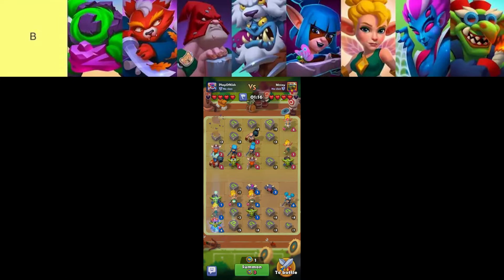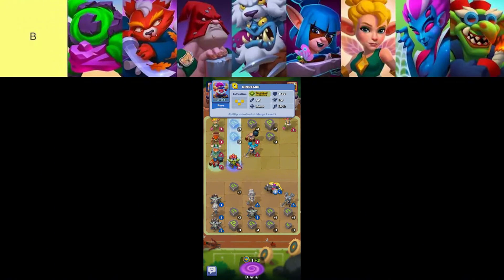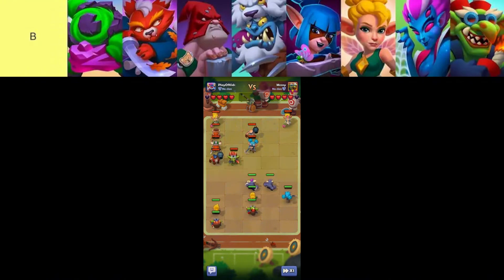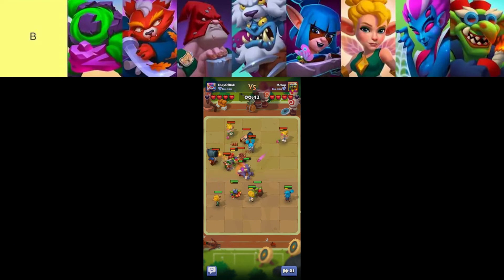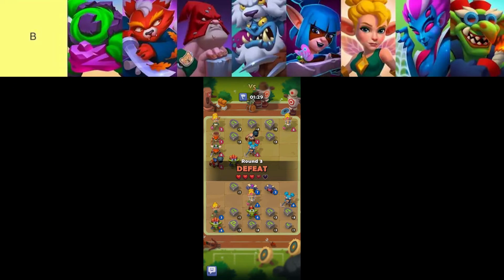Executioner wields formidable damage potential and crowd control through fear effects, yet faces competition from Electric Mage and Warlock, who offer more specialized utility in certain team compositions. His role shines in clutch moments where disrupting enemy strategies can turn the tide decisively. Samurai emerges as a solid early-game DPS choice with self-regeneration capabilities, though he pales in comparison to the superior versatility of Vampire, available at earlier stages. Samurai's strength lies in straightforward damage output, making him a reliable choice for players seeking consistent performance in the mid-game phases.